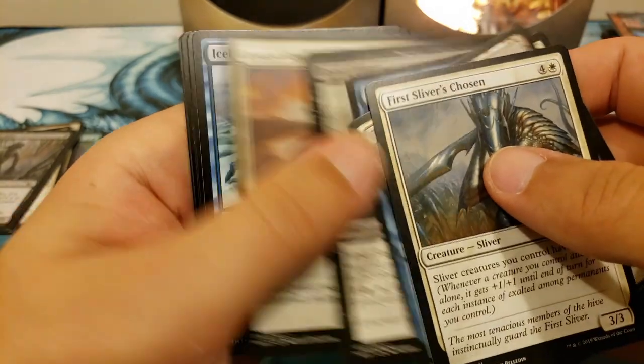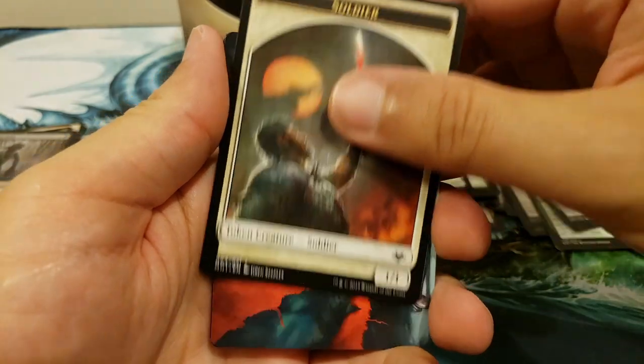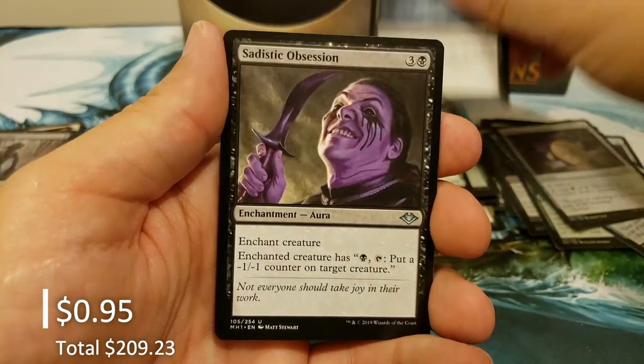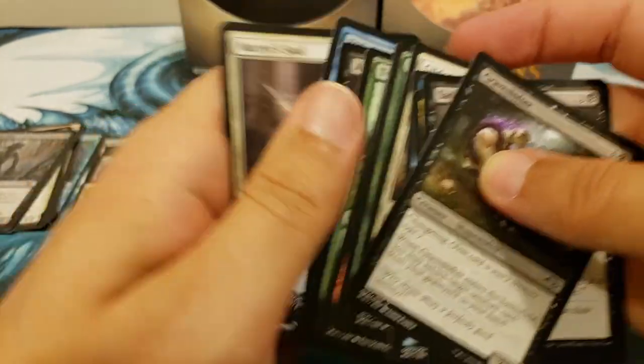Sword of Sinew and Steel — fantastic! Wowza! Very nicely done. Most likely we're not hitting big daddy Urza, but hey, you never know. Mountain, Dead of Winter.